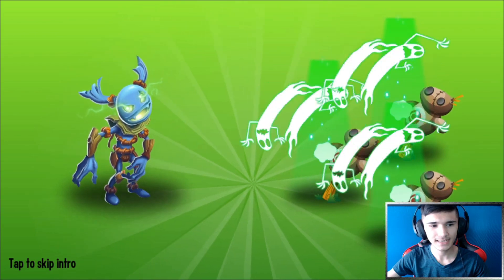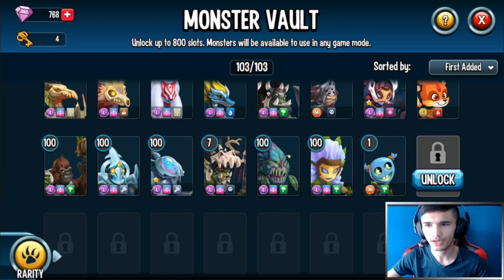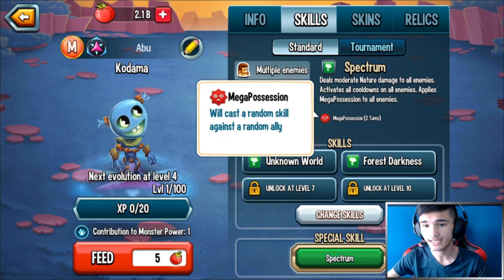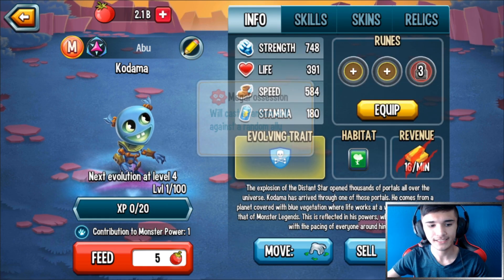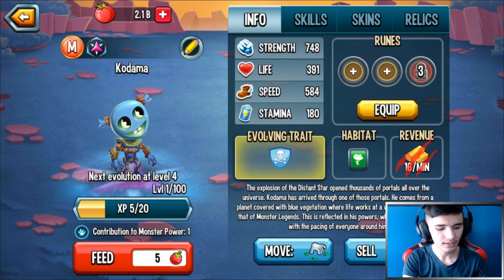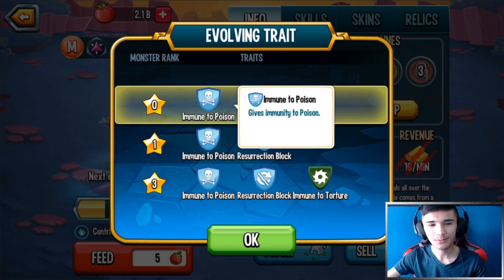I think he's a CDA monster — if I remember correctly he's a CDA monster and he could also possess. Let me check his ultimate: he can possess, he can activate cooldown. Before we feed him up, I'm gonna name him Balloon Head MG. Let's look at the evolving traits.